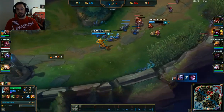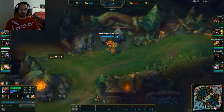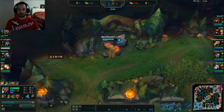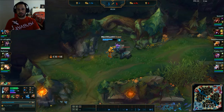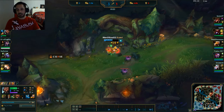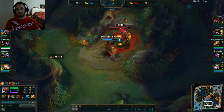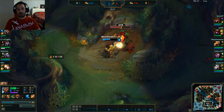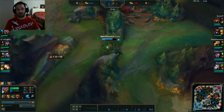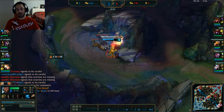Here we manage to get a gank on the Vayne bot to get kills for our bot lane. Now we're going to clear the bottom jungle. I'm basically going to skip the chickens till I get my Tiamat — I find you lose way too much health on Udyr even with Turtle Stance. However, if you like doing the chickens, just make sure you have a smite up. Smite the big chicken to start; he does the most damage. But you've got to blow a smite for it.